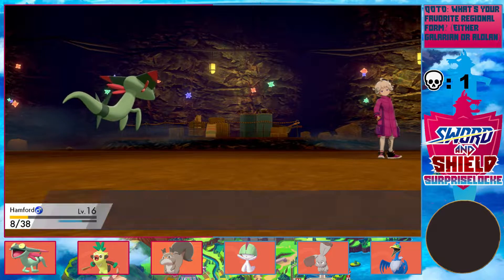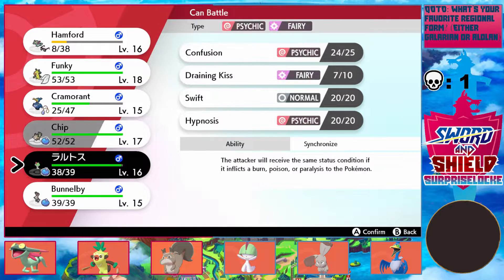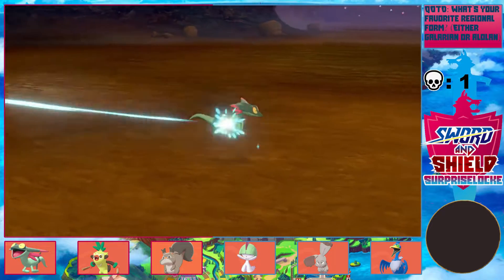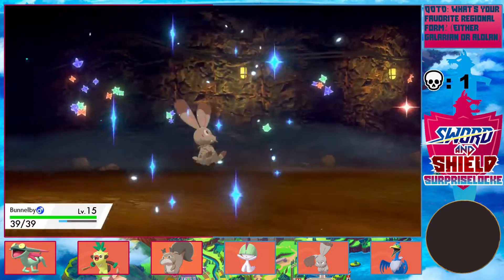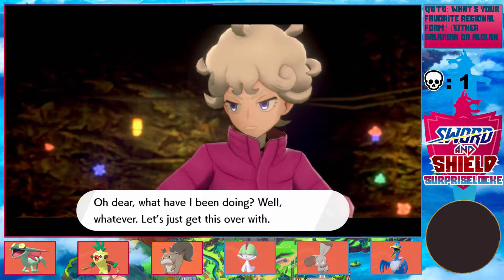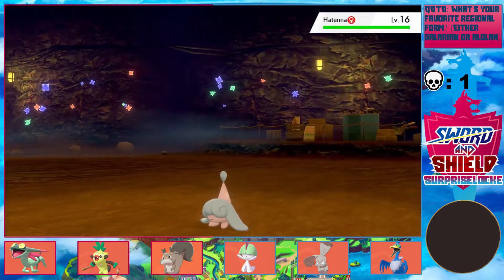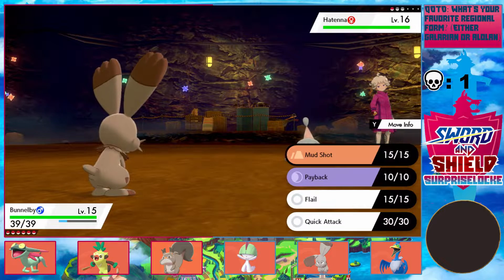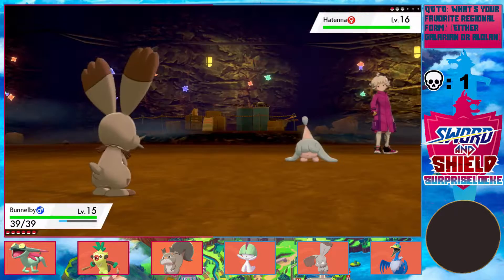We do have to switch out for Hattena, because I don't know what its moveset's like. Let's give Bunnelby a chance to shine — this is its first battle, let's let it go in. I'm probably gonna have to switch out. A Psybeam's gonna do too much damage to me. Actually, that's not true — Cheek Pouch will heal me. Hattena, not Hattrem. Hattrem's the second form. He's definitely gonna be faster than me. I'll just go for Payback.